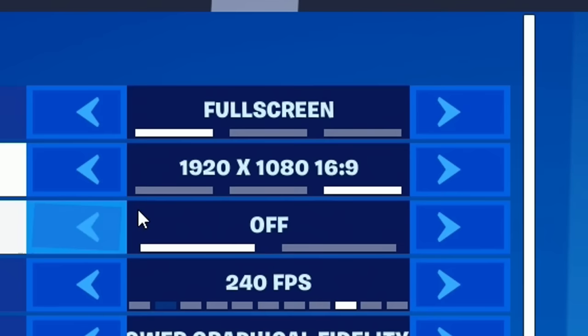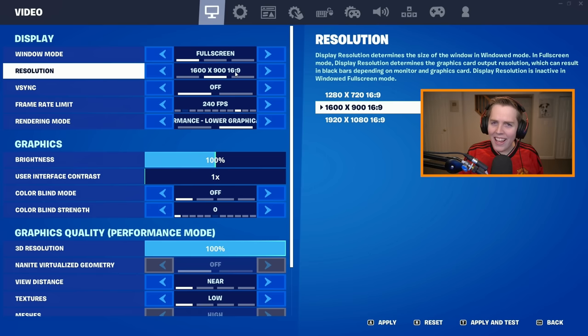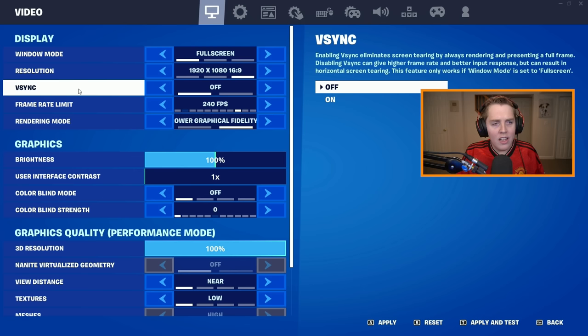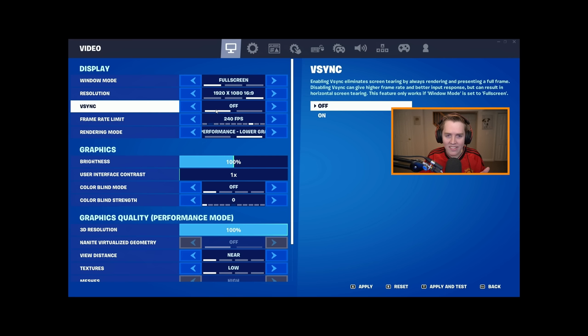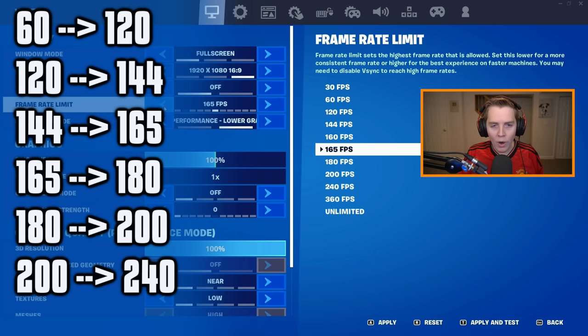For resolution, 1920x1080 is fine. If you want more FPS, 1600x900 isn't a bad option either. Turn V-Sync off — you only want V-Sync on in your NVIDIA settings if you're going to use it. For frame rate limit, cap this at one above your monitor's refresh rate. So for 144Hz, cap at 160; for 165Hz, cap at 180 FPS.